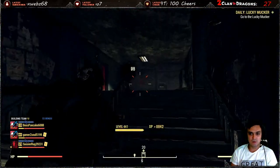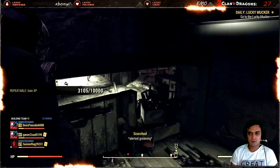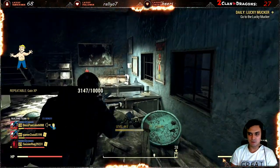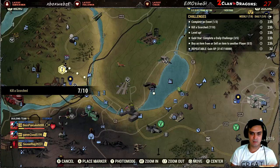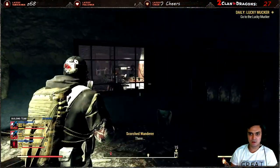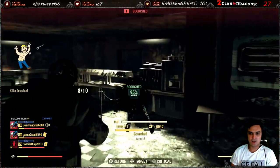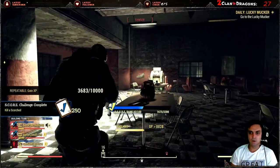Inside the high school you still face low level scorched. Another good area where you can find them is AVR Medical Center - level one guys, super low level, and there's a whole bunch of them. This is where I'm completing my challenge. This was focused to show the newer players how to get this done, because all the veterans already know where to find what they need.